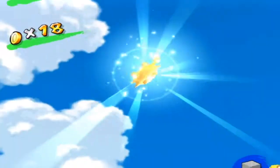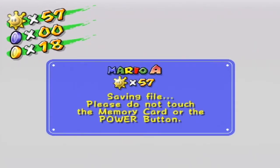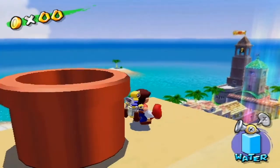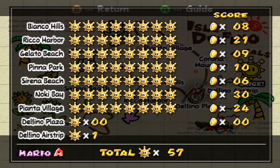I've died so many times trying to get to this thing and had to redo the mission. That time we did it, and guys, we got 57 shine sprites! And that is excluding the 100-coin missions, the blue coin missions, and all the missions inside Isle Delfino — we have cleared the main part of the game. Look at that shine count — we got a lot of shine sprites.